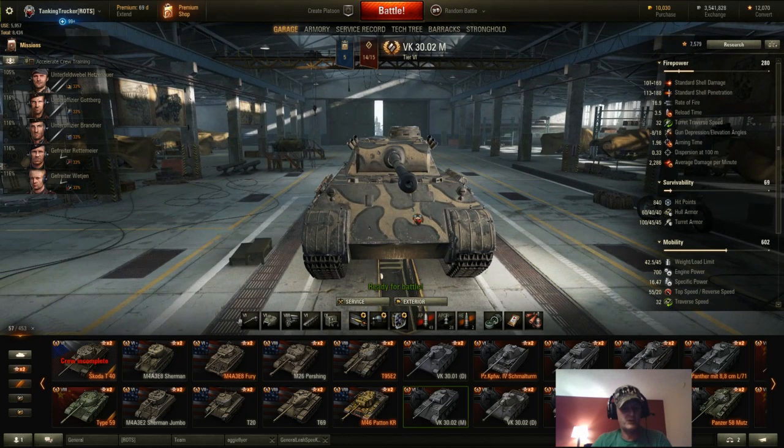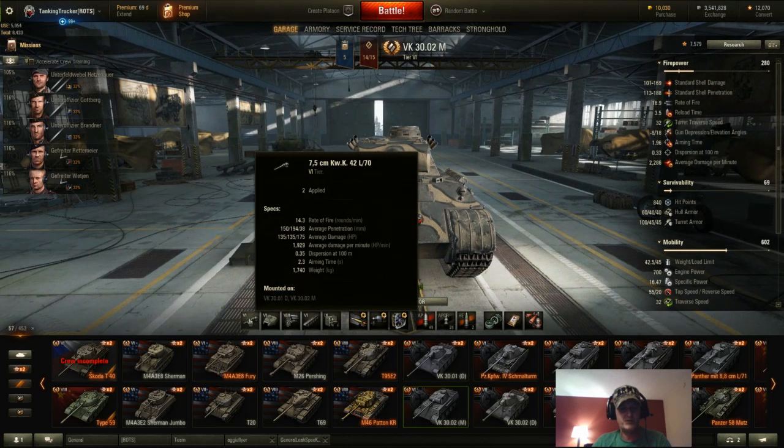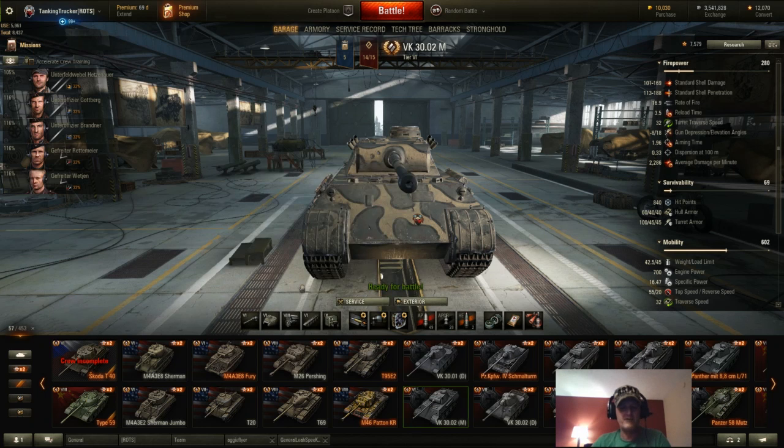Let's go over the gun. It's the KWK 42L70 — 14.3 rounds a minute stock. Average penetration is 150 for your standard AP, 194 for your APCR, which is awesome, and 38 for your HE. Average damage per shot is 135. Average damage per minute on the stock setup is 1929. Dispersion is 0.35 and aim time is 2.3. I've got this set up with a gun rammer, gun lay drive, and vents, and 100% crew working on their first crew skill. That bumps my rate of fire up to 16.9 rounds a minute and my reload time is only 3.5 seconds, so it's got a pretty nice fast reload.